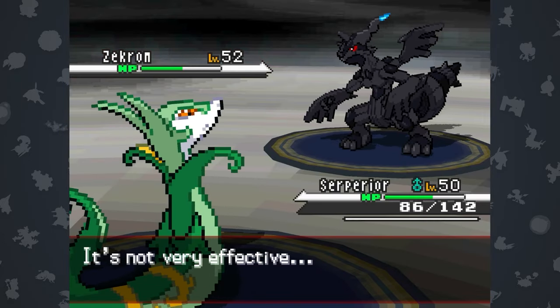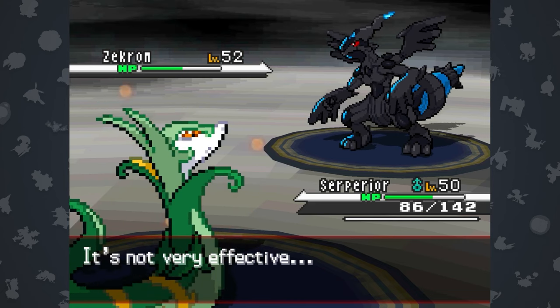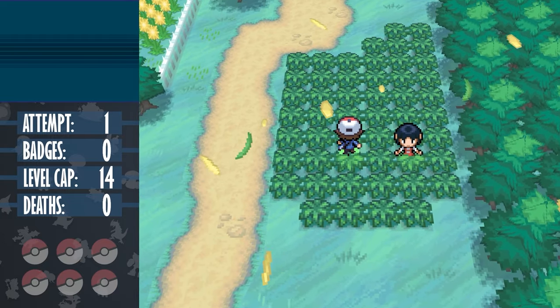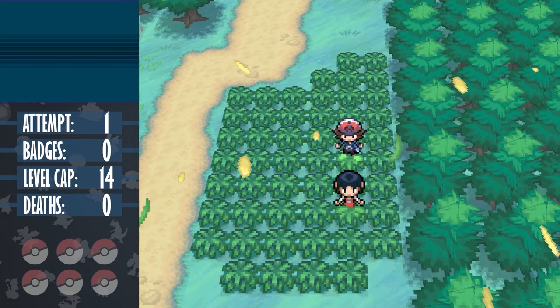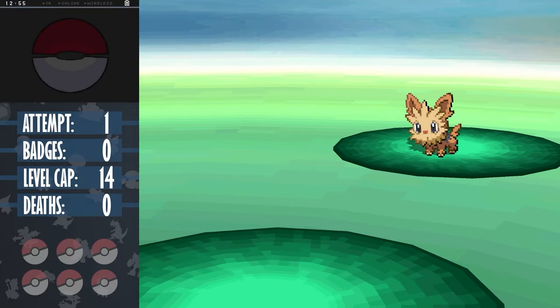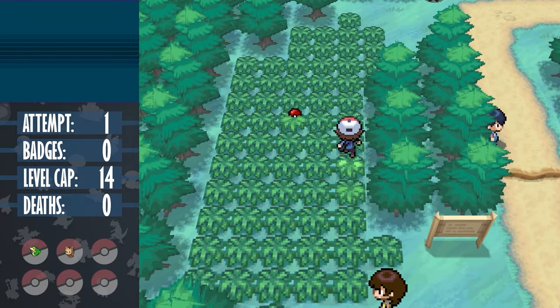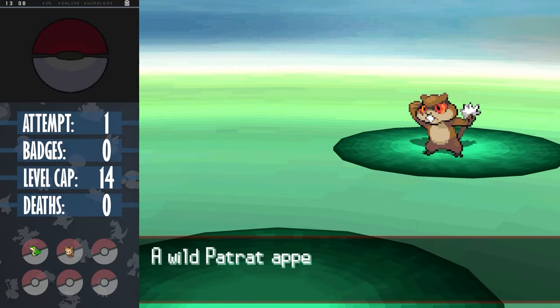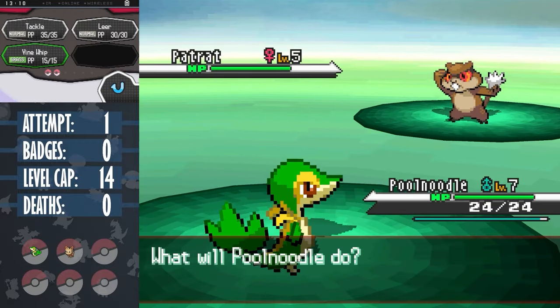Wasn't expecting to rant about the starter this early on, but considering we only get 3 more encounters before the first gym, its disadvantages really show, as its best move will be Tackle for a sizable portion of the first half. Thankfully our other Pokemon aren't too bad, as the two that we catch are Lillipup and Patrat. Not many Pokemon this generation get a Gen 1 moveset, so these early game normal Pokemon unfortunately don't learn many elemental moves like their predecessors.